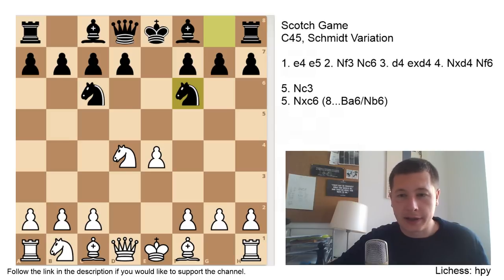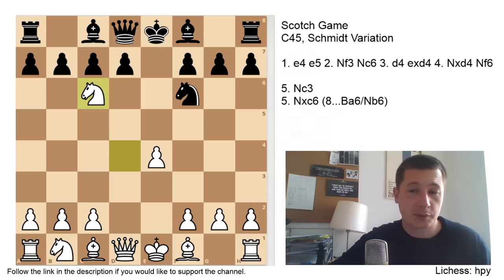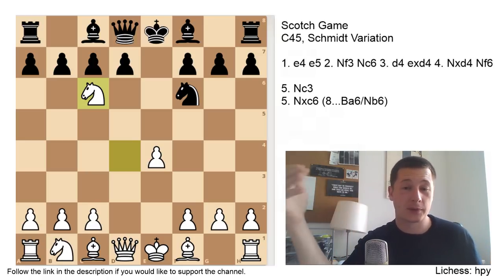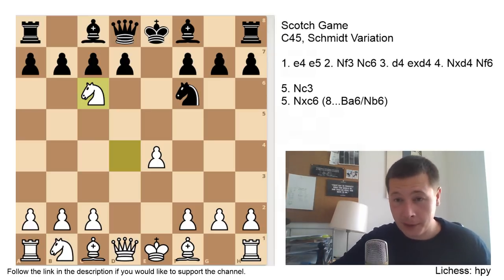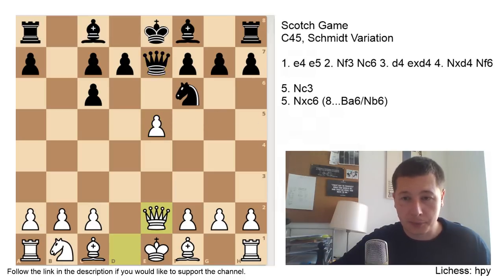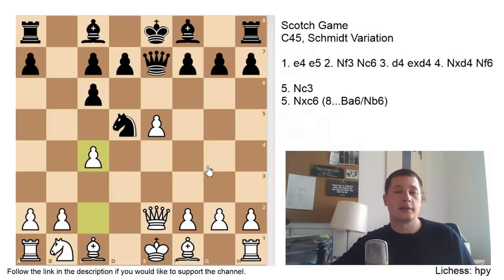Now let's look at the main move, the most popular move: Nxc6. After Nxc6, there is a long forcing variation which you simply have to remember if you ever want to play the Scotch or play e5 against e4. This is probably chess culture you have to know. So after Nxc6, you don't take with the d-pawn — the queens would get traded off and you want the d5 break — so you take with the b-pawn. The game continues: e5, Qe7 — pinning the pawn to the king — Qe2 — unpinning and defending — Nd5, c4 — chasing the knight farther away. This is the start of the variation.